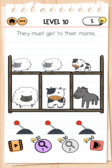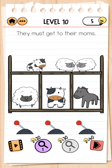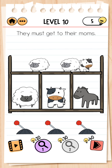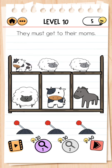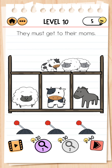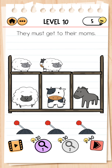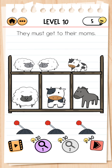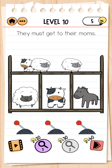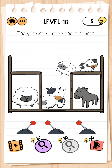Next, level 10. They must get to their moms. We see 3 handles here. We click on the first one, then open the second one, now we click this — no, it is wrong. We click again.